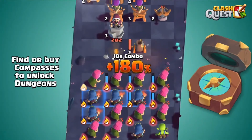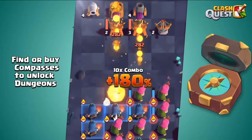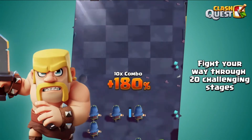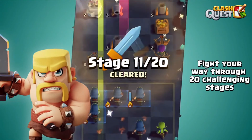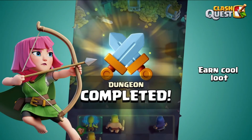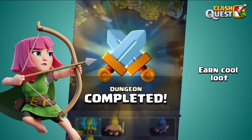Fact number 7: like shipwrecks, dungeons are also a new feature added to the game. To unlock a dungeon, you'll need to find or buy a compass. After unlocking the dungeon, you'll need to fight through 20 challenging stages, but it will be worth it because you'll earn a lot of loot and it will be a very fun experience.